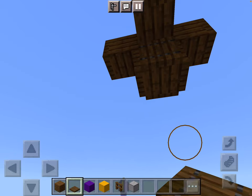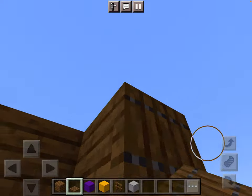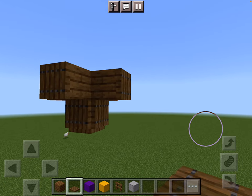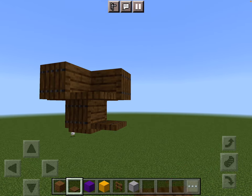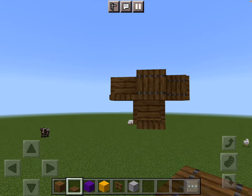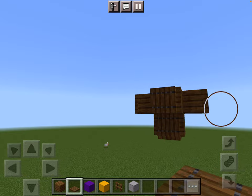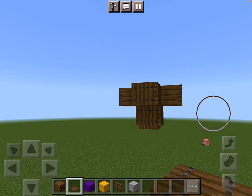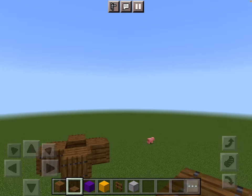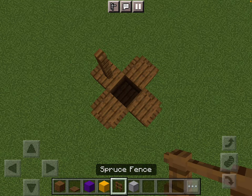Then one at the bottom of each of these. Flip one down there, flip one up there, flip one up there, flip one up there. Now that you've got that part down, you come up here and place the spruce fence three blocks high on each side — one, two, three, one, two, three.